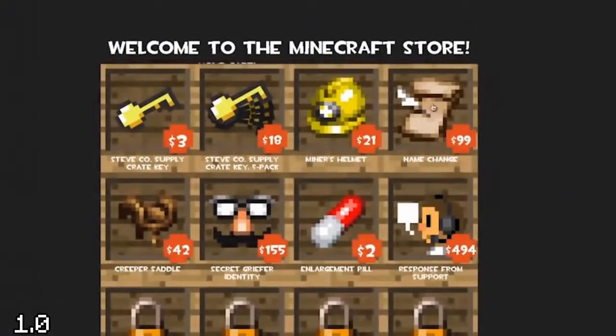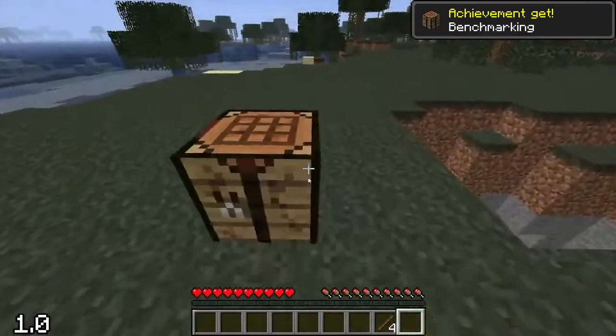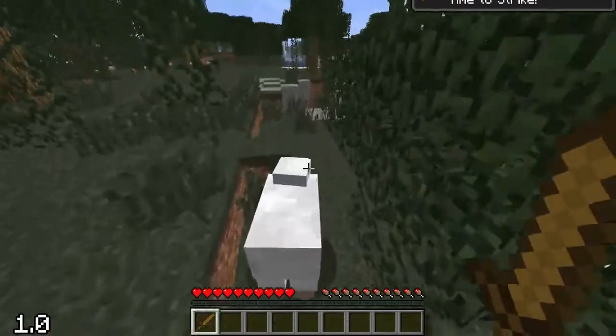Clicking the 'proceed to checkout' button triggered a screaming velociraptor from Jurassic Park, which would fly across your screen and yell at you — probably for trying to buy a Steveco and Supply Crate Key. In which case, that's justified.